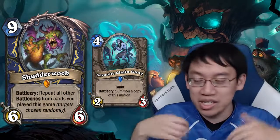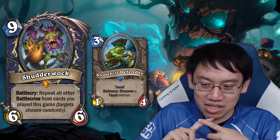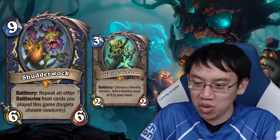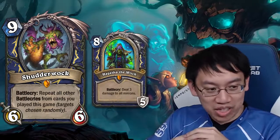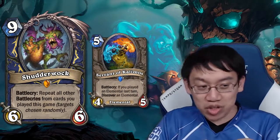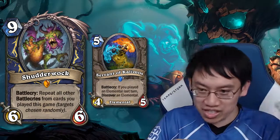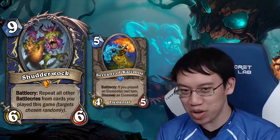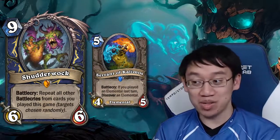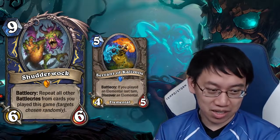There are so many things with good battlecries: Babbling Book, Frog Apprentice, Stonehill Defender, Grumble to return it to your hand, Zola to get a copy back, the Hagatha battlecry, elementals with battlecries, and Servant of Kalamos to discover a random elemental. Future Shudderwoks won't double the battlecry amount since they don't count previous Shudderwoks' battlecries. Quite possibly powerful enough for a control Shaman that stalls out for pure value — and not just a meme. It could also just be a meme.